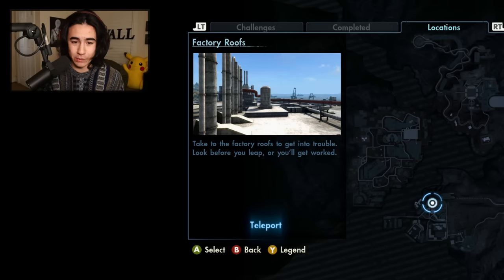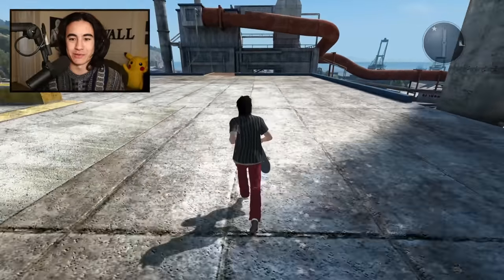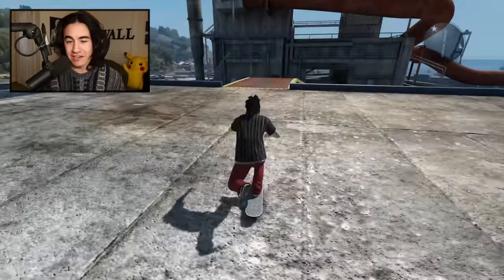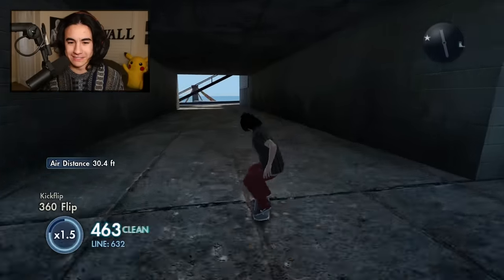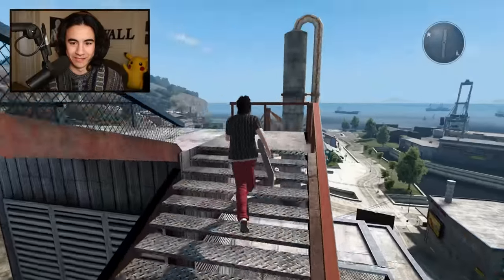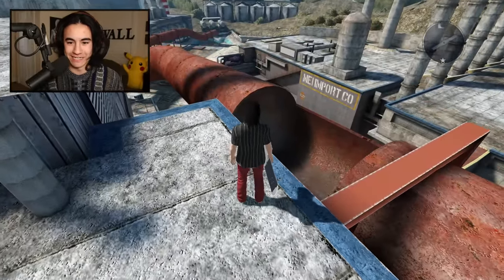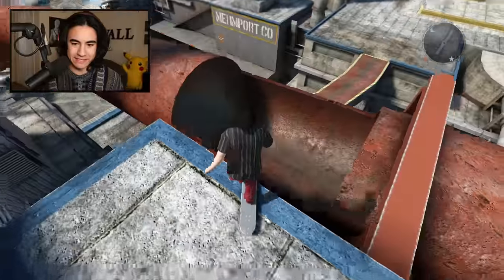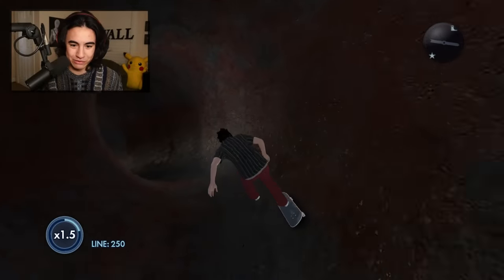The factory roofs are the best way to get up to this pipe — yes, there it is, the beautiful pipe in Skate 3. I'm surprised we don't get more challenges here. There are like a million staircases you have to take just to get up to it, but eventually you get to the entrance of the pipe. It's kind of dangerous.